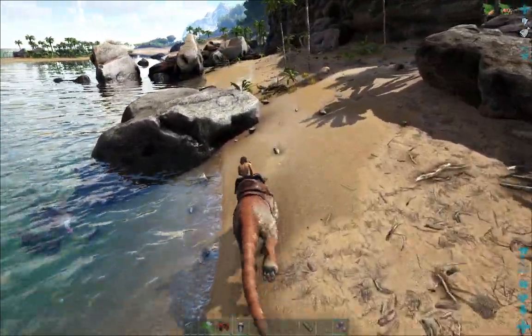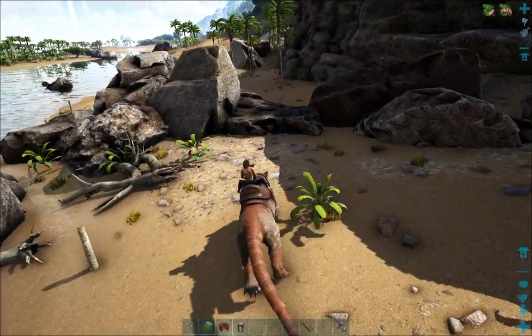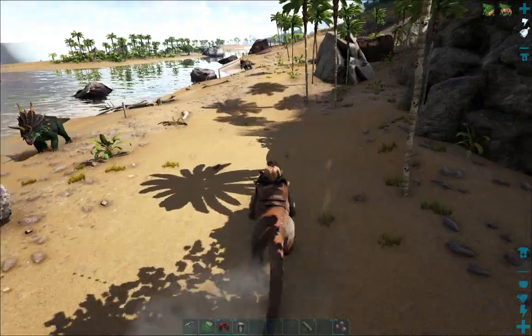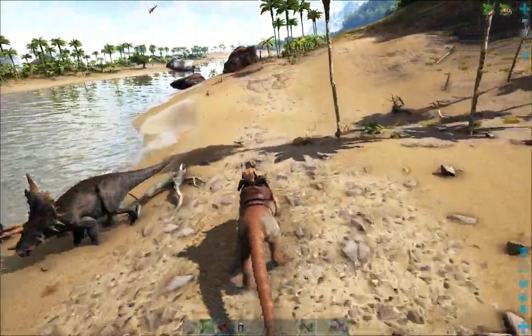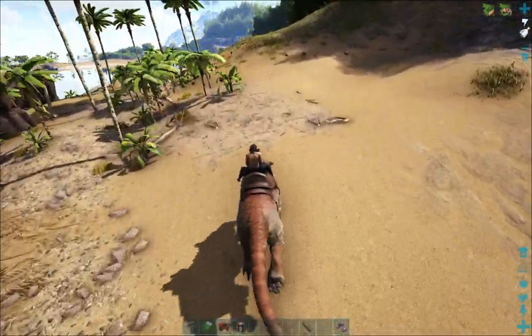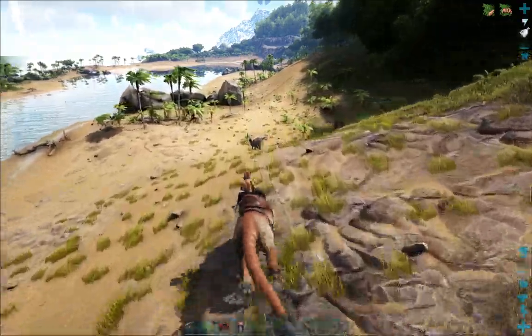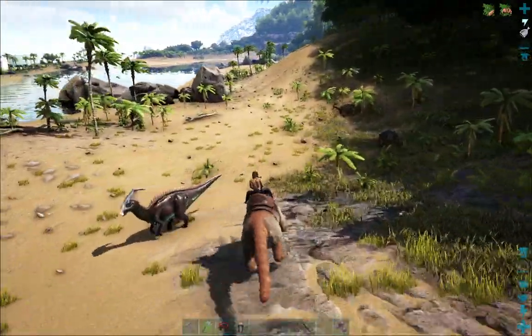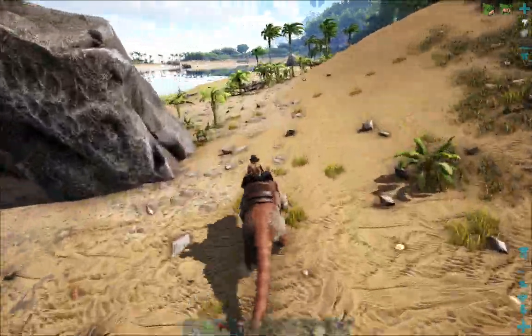Some of them you're going to need more difficult resources, like honey. But honey's not that difficult once you get a ghillie suit and bug repellent. Honey's not too difficult to get because you don't always have to tame bees — you can just walk up to a hive and gather honey. Sure, it does have a cooldown and you only get five honey, but it's pretty straightforward.